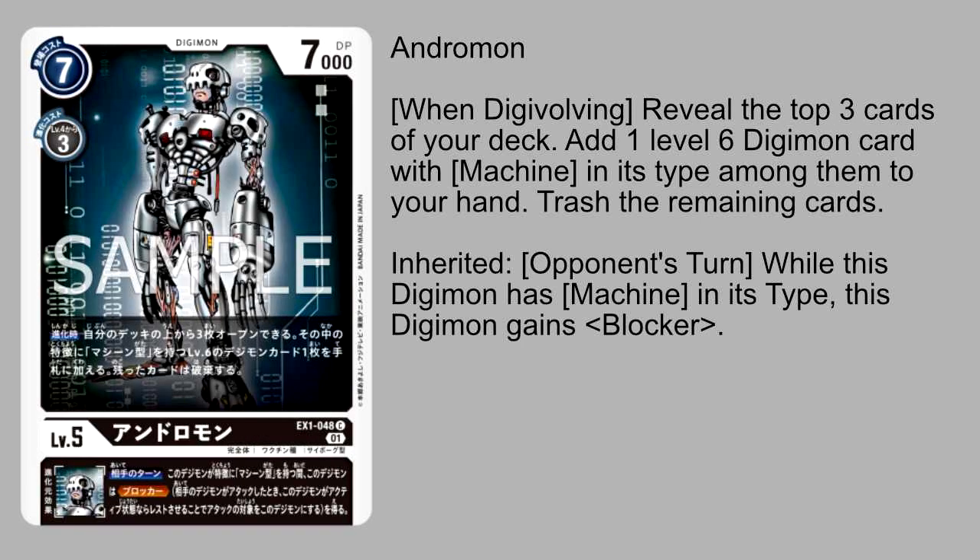Next up, we have Andromon — another level 5 black Digimon with the same exact stats as what we just saw. Its top ability is also the exact same as the others: look at the top three cards of your deck, add one level 6 Digimon with machine in its type to your hand, and then trash the rest. Obviously, because we're getting a whole bunch of this ability, there is going to be a more dedicated deck that wants to be interacting with machines.